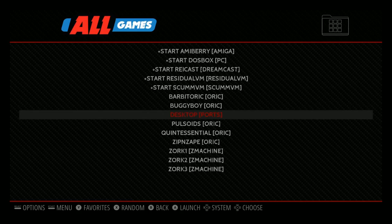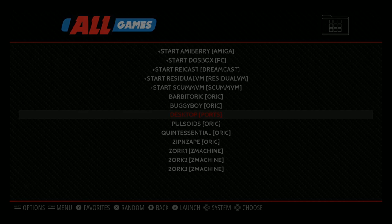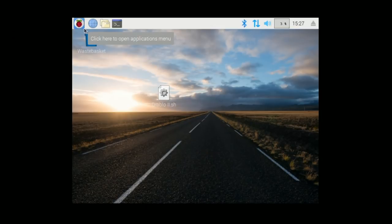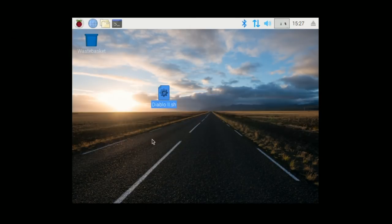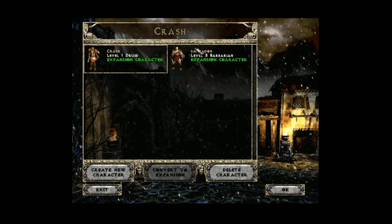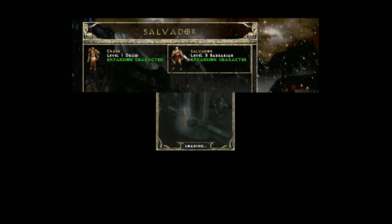Alright let's go to the desktop. Let's go ahead and execute - I have a mouse and keyboard hooked up here and it's working. Let's just try a character that's already up and running so we can get right into the game.